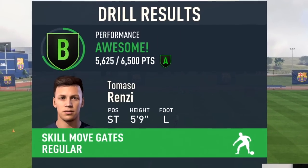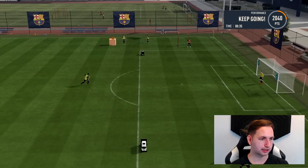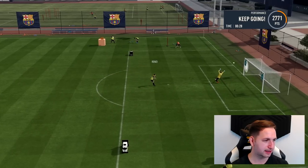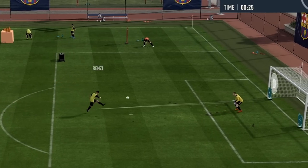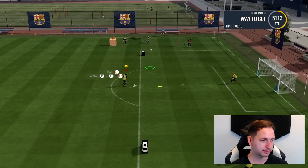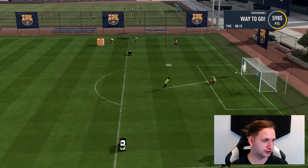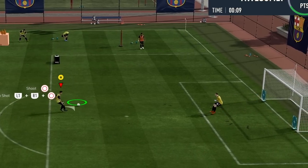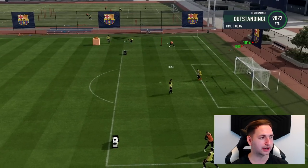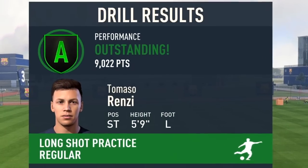For the first drill, didn't manage to get an A - our stats aren't that great at the moment in terms of ball control and acceleration, but a B, I'll take that. Started off well - 2,000 points, looking to go across to ter Stegen. Another 700. I thought 5,000 was the limit for an A, maybe it's a little bit higher. We're on target - 7,000, is that an A or B? Let's go across to ter Stegen again. Top corner. That's got to be an A - 9,000. One last one - power shot. Didn't hit the target but there we go - an A in our second drill.